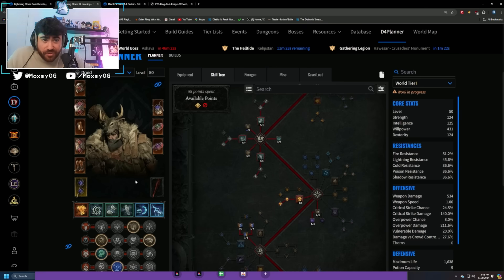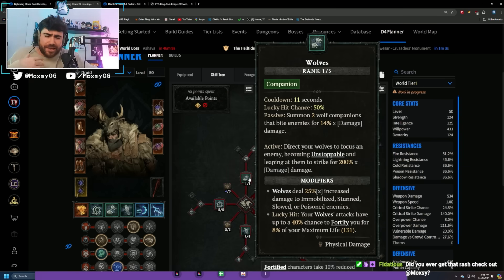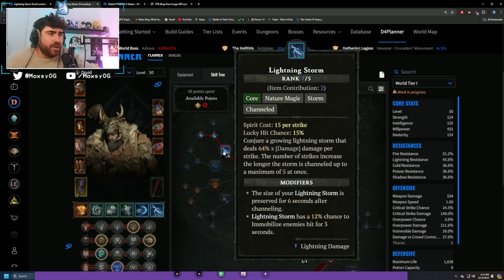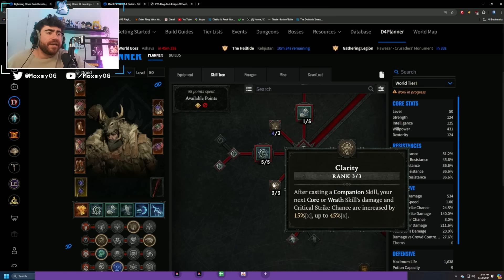The skill I want to pair with Shepherd ideally is Lightning Storm — though if I get a perfect Subterranean aspect I might go Landslide, or a perfect Alpha aspect for companion Druid. Lightning Storm is really good because Helltides are going to be the meta for leveling, and Lightning Storm hits everything. It's Druid's best out-of-the-box AoE damage skill, and it's getting amazing changes this season with the Clarity passive.